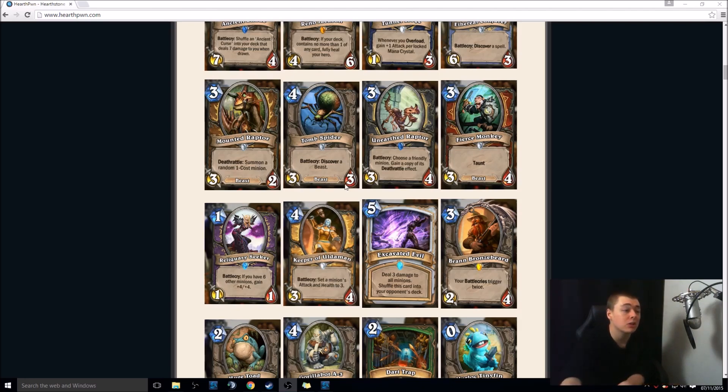4-mana 3-3 neutral Beast — Discover a Beast. This is good in Druid because you'll get Druid-only Beasts, and you won't get stuff like Web Spinner. The Druid Beasts are generally all really good. It's slightly understated, but it's a value card. I don't see this ever being played in Hunter because Mid-Range Hunter is already good enough and the decklist is too tight. This is too slow, but in a Beast Druid, I can see it being run.